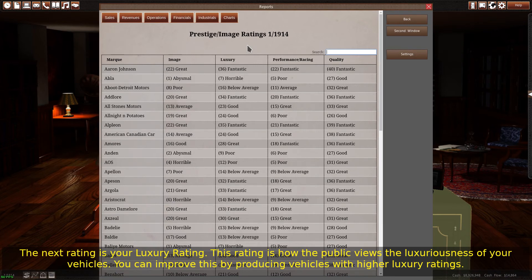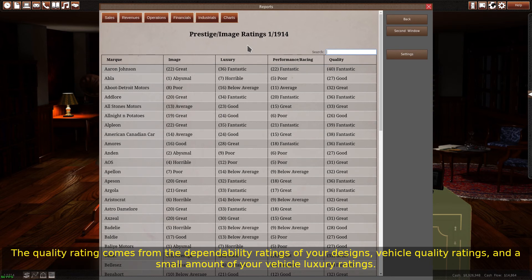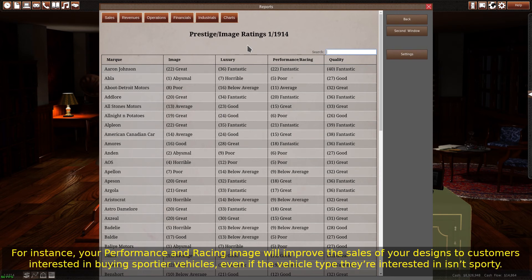The next rating is your luxury rating — this is how the public views the luxuriousness of your vehicles, and you can improve it by producing vehicles with higher luxury ratings. The performance and racing image is how consumers view the sportiness of your company; companies that make high-performance cars or have a successful racing history will have higher performance and racing images. The quality rating comes from the dependability ratings of your designs, vehicle quality ratings, and a small amount of your vehicle luxury ratings. All of these image ratings affect the sales of your vehicles — for instance, your performance and racing image will improve sales of your designs to customers interested in buying sportier vehicles, even if the vehicle type they're interested in isn't sporty.